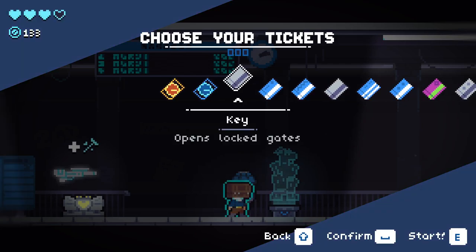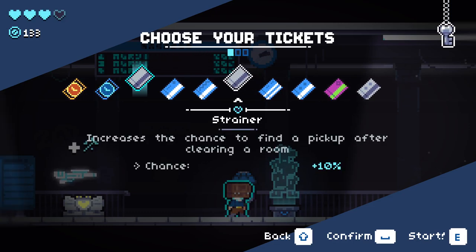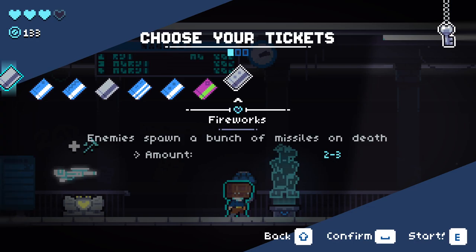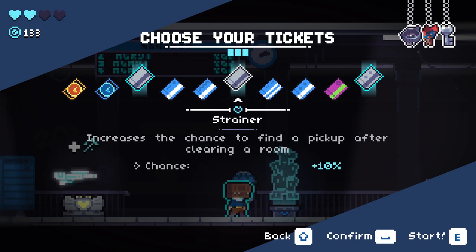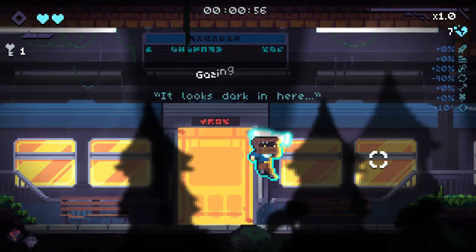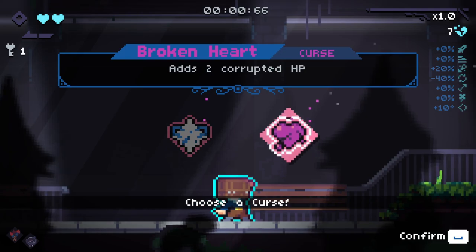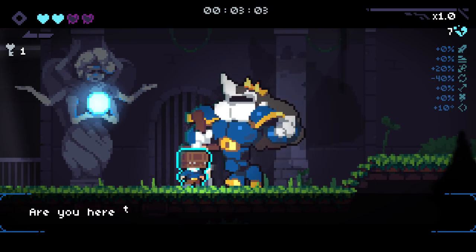Let's grab ourselves one of these and see what else we want. Vampire knife - gains HP when defeating enemies, that's a good thing to start off with. Increased chance to find a pickup on clearing a room is also really good. We can start with the boots. Enemies spawn a bunch of missiles on death - that seems really fun. Let's go with the strainer as well. That seems good to me.